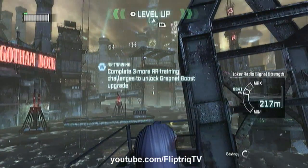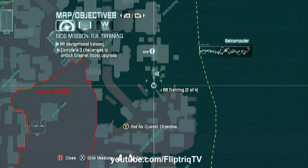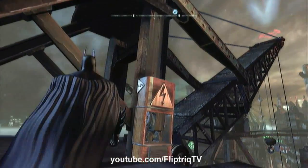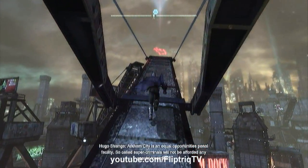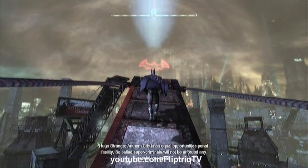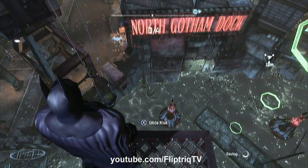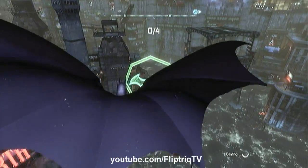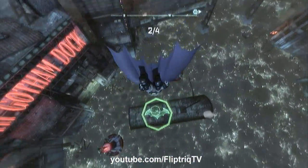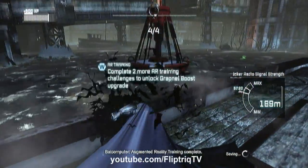Once you complete that one, the second one will show up on your mini-map, which is just a little bit south of you. Set that as your destination and head that way — it is actually on top of this crane right here. This one introduces the dive bomb technique to you. To do that you just pull the right trigger, go through the second ring, hold the right trigger down and you'll dive bomb straight down.